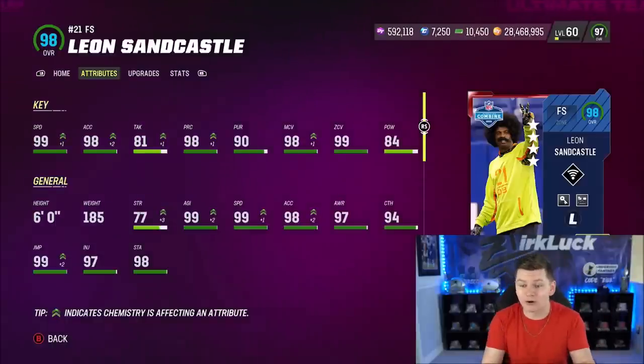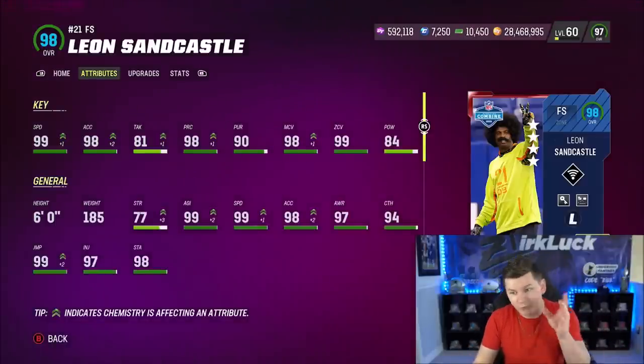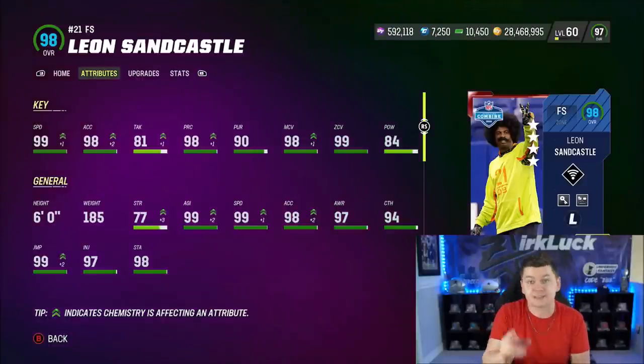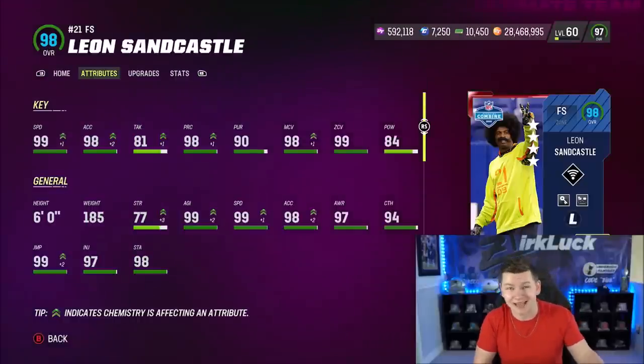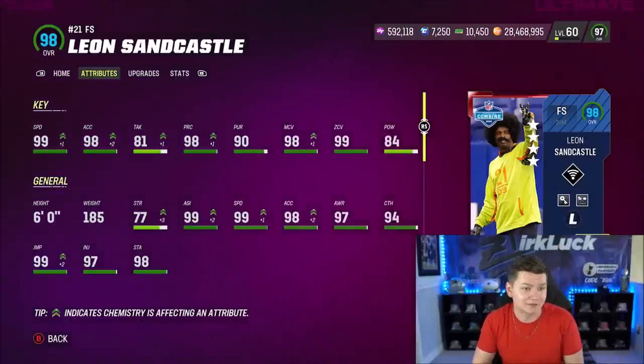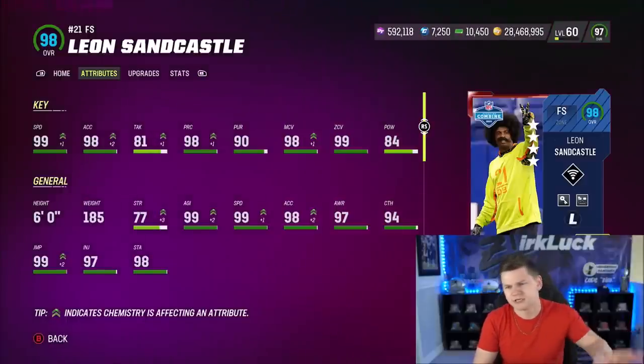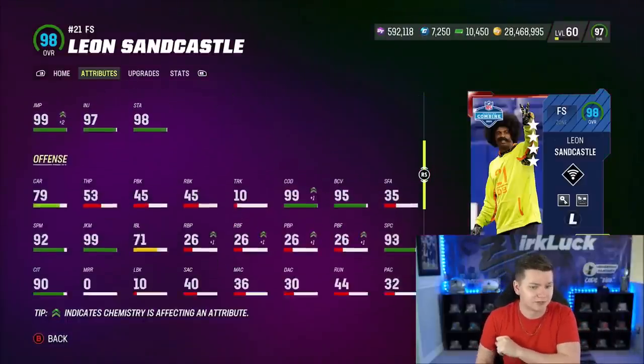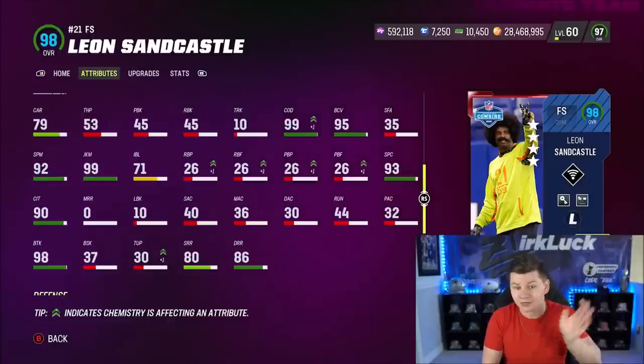I did pick up four cards, so I'm going to go over their stats real quick. We have Leon Sandcastle, 6 feet tall, 99 speed, 98 XL. You can have Leon and Dion on the field at the exact same time - 98 man, 99 zone. Any speed boosts you're seeing are from strategy cards. There is a new strategy card with the Combine promo to give everybody a speed boost. 99 change direction, 99 juke move, 83 block shed.